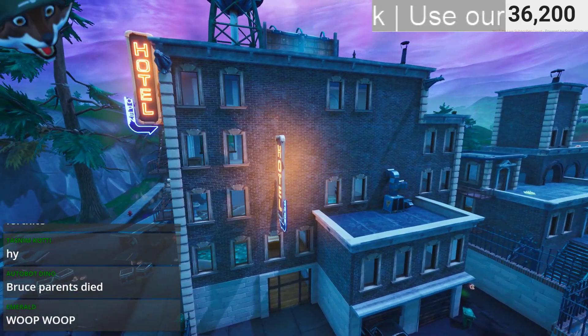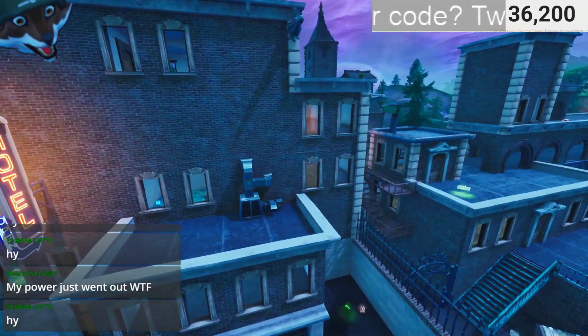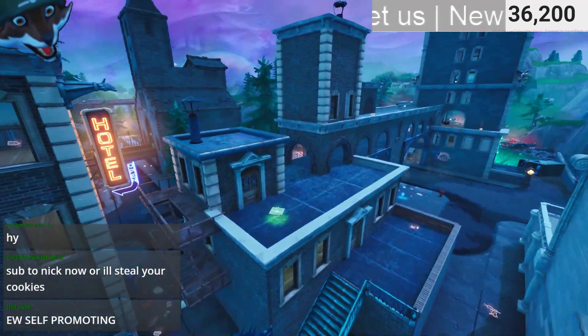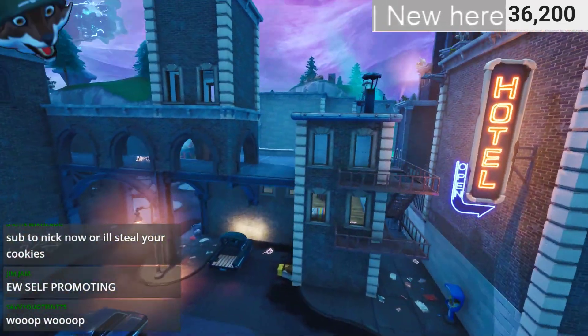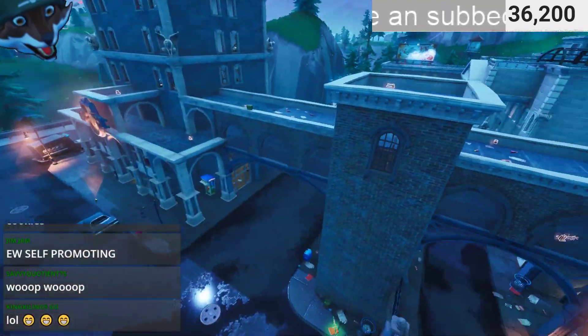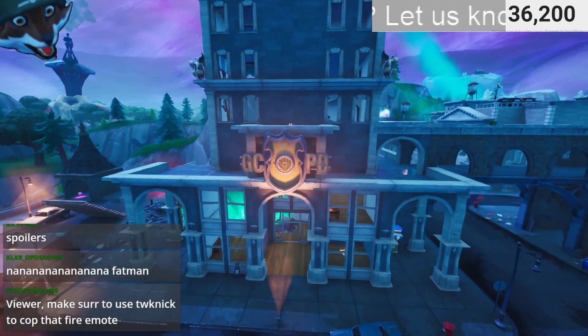We got right where Bruce's parents died over there. The hotel is basically the OG Tilted hotel, a little bit modified — it's pretty much like the OG Tilted layout except some of the buildings are a bit different. Then we also have the GCPD over here, which was bombed.